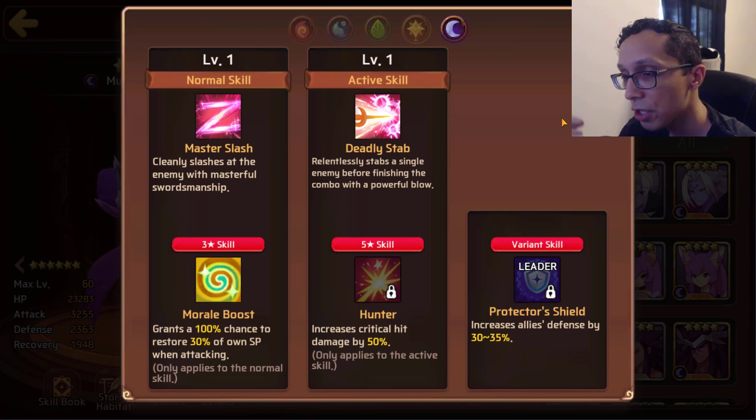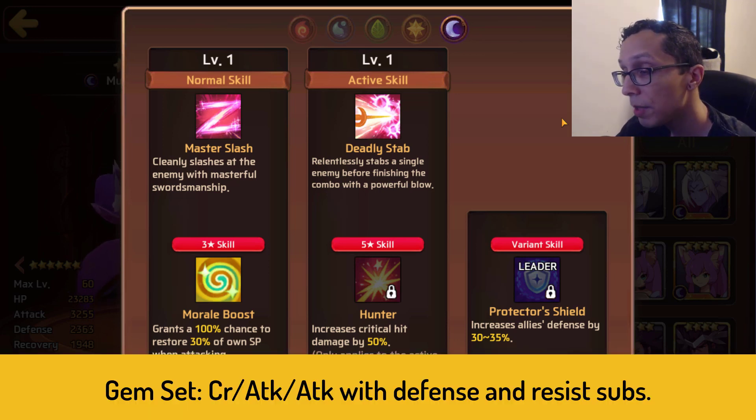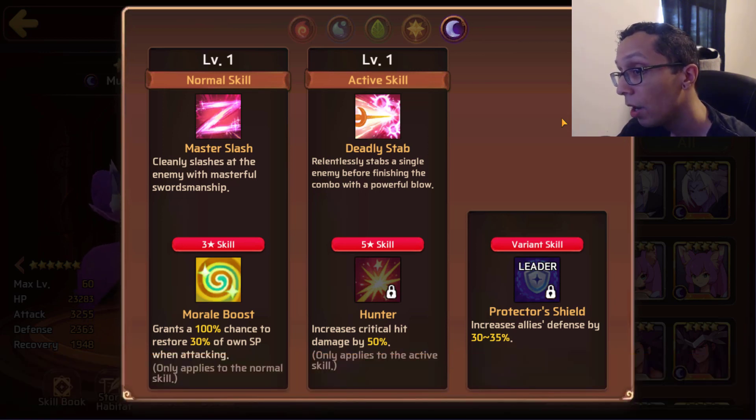For his three-star skill he has Morale Boost, which grants 100% chance to restore his SP by 30. This is great because even without orbs, it's a reliable way to get into his five-star skill. Since he's single target, he has a higher multiplier than AoE mons, making his damage very lethal. Combined with Hunter, which increases critical hit damage by 50%, things get very interesting.